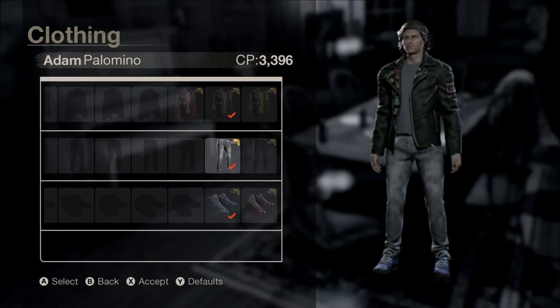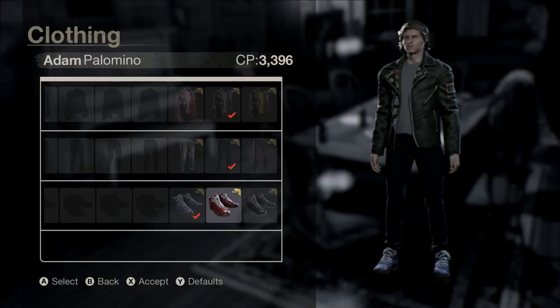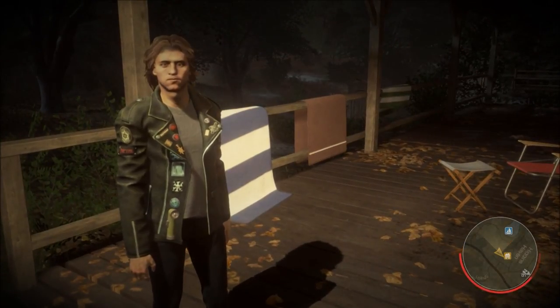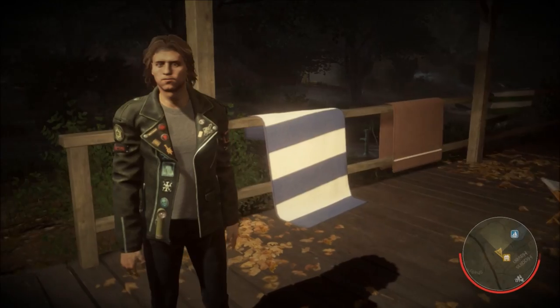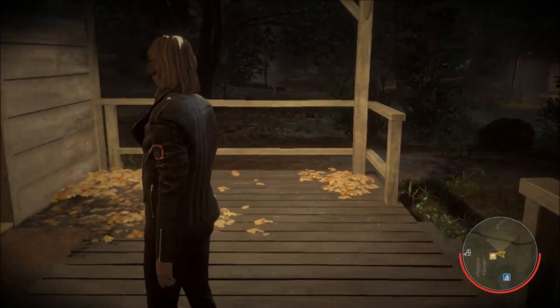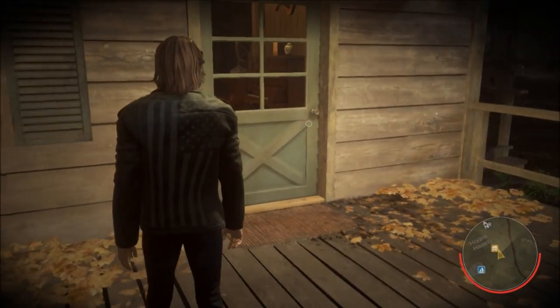The second set in the DLC pack is actually more my style. You have a more camouflaged look, so when you're strolling around the woods it's actually going to be a little bit harder for Jason to see you. You have the dark colored jacket, the grey shirt, the dark pants, and obviously the red shoes — you gotta have red shoes. One of the cool features I love about this jacket is it's got a faded American flag on the back.